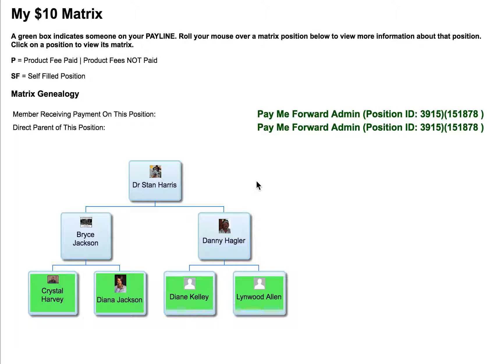So in this video, I'm going to show you from the $10 matrix, of course, the comp plan. First, you got to pay $5 to the admin, then it shows you who you owe your $10 to.